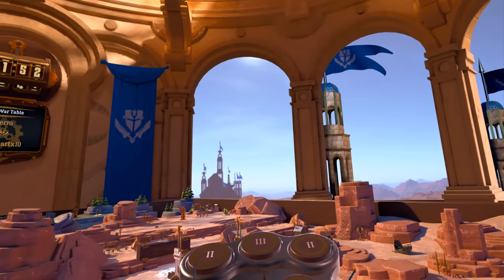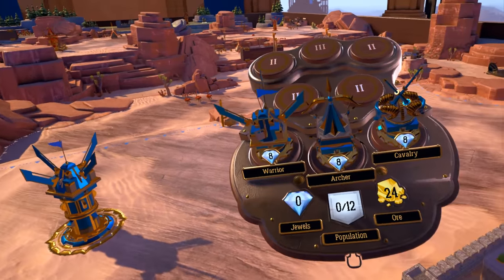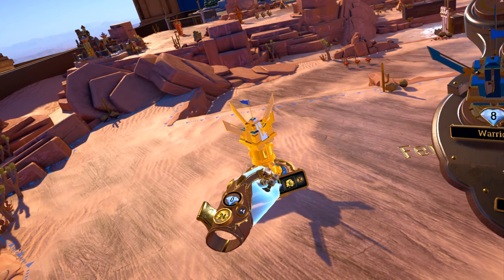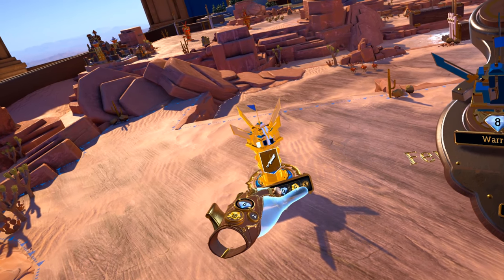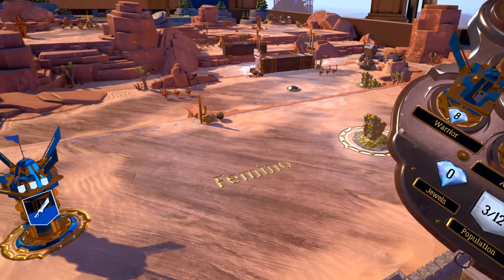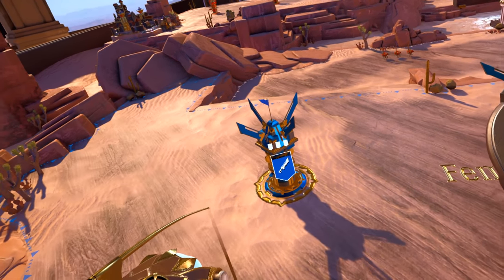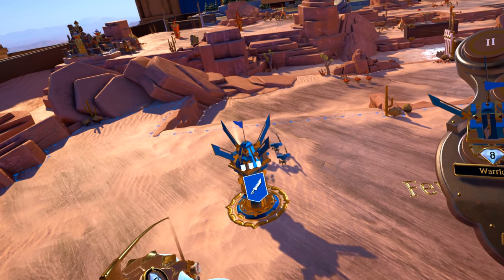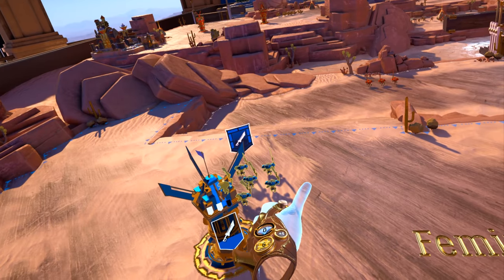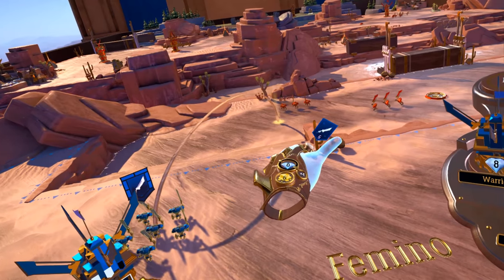Towers allow us to train squads, which increase our military strength. To train a squad, touch one of our towers to highlight it, then press A. You've queued up a squad — you can queue up to three squads at a time at each tower. After a short time the squad will appear on the battlefield next to the tower. To command our squad, squeeze the trigger and point at it; while still holding the trigger, point where you want it to go and release.